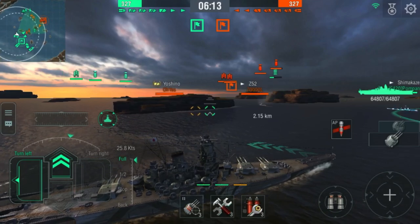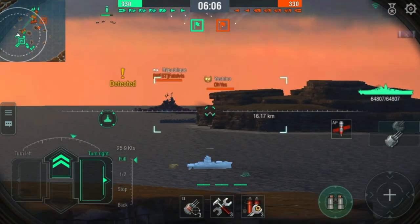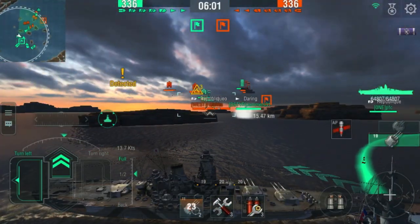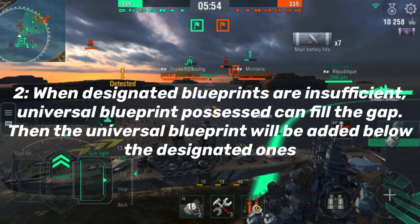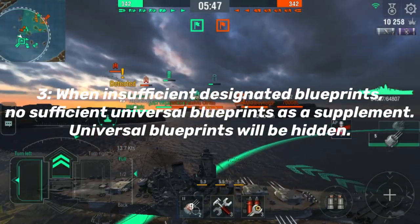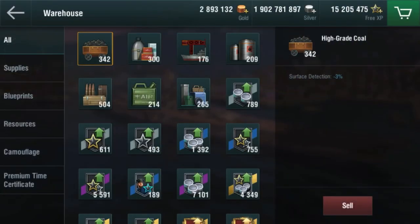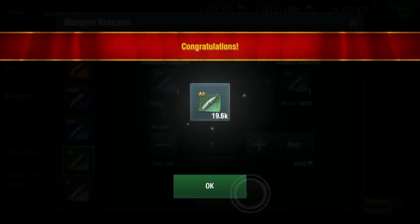We're also adding a new type of blueprint — the universal one — which will have up to five different levels. When using the universal blueprint to upgrade, a confirmation menu will pop up to remind the player of how many blueprints will be consumed. The universal blueprint only shows under certain conditions: when designated blueprints are enough, the universal one is hidden; when designated blueprints aren't enough, the universal blueprint can fill the gap and will appear below the designated one; when there aren't enough of either, the universal blueprint is hidden as a supplement. You can still combine and separate universal blueprints using the blueprint research button in the warehouse.